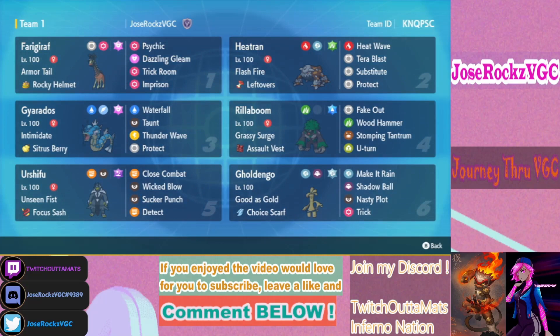Gholdengo just threatens everything and I could have gotten an easy Trick off on the switch-in. I think he would have switched in Iron Hands on the Cresselia slot to take Make It Rain. So I could have tricked Amoonguss instead of the Cresselia slot, then gone for Nasty Plot. Iron Hands was able to two-hit KO Gholdengo with Wild Charge, but in the end we were able to play around it and not let Trick Room go up.